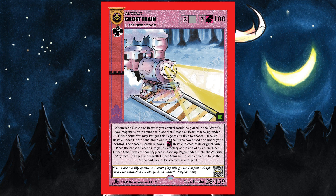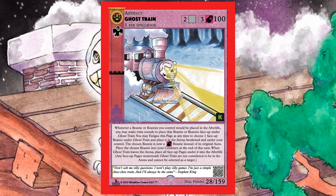You may fatigue Ghost Train at any time to choose one face-up beastie under it and place it into the arena awakened — it becomes a Spirit beastie and is placed in your cemetery at the end of the turn. So you get it for one turn but can immediately attack or use its ability since it comes in unfatigued. The card art is really cool — shout out to Poncho — and the effect is super flavorful.